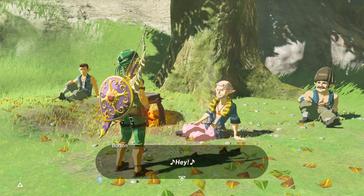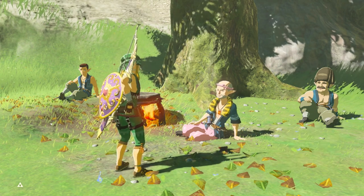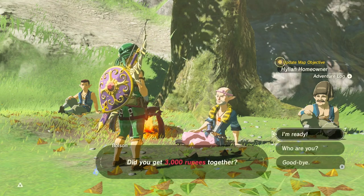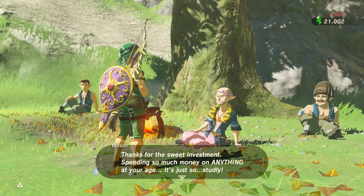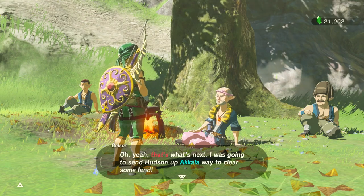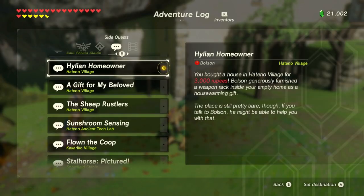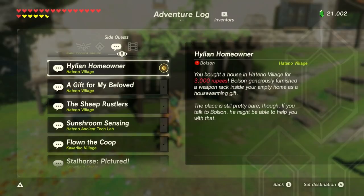Let's check this out. I started the quest and wanted to talk to the dude but he wouldn't take the bundles of wood — I don't know if you remember that from like 20 episodes ago. Alright, here he is, chilling by the fire. You ready to deliver 30 wood bundles? Yes. 3,000 rupees? Yeah, that's fine too. You bought the house in Hateno Village for 3,000 rupees. Bolson generously furnished a weapon rack inside your empty home as a housewarming gift. The place is still pretty bare though — if you talk to Bolson he might be able to help you with that.